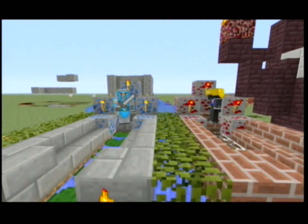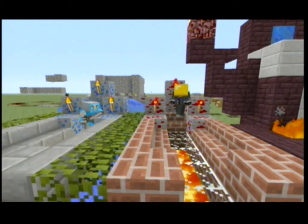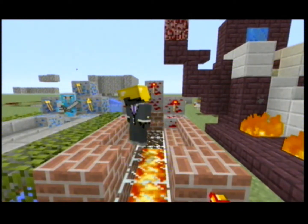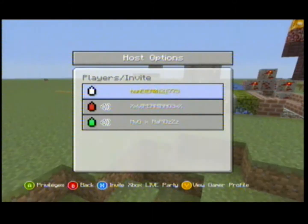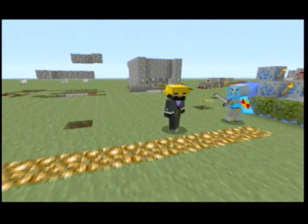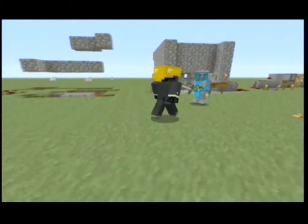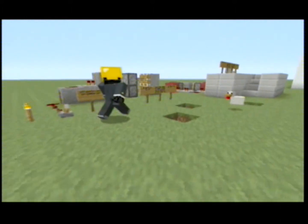I'm Viper Mirage and I'm Envy DuRapid, and this is a mini redstone world. We're just going to be showing you around a bit, a few contraptions, and I'll be showing you how to make some of them, and he will just be my assistant.